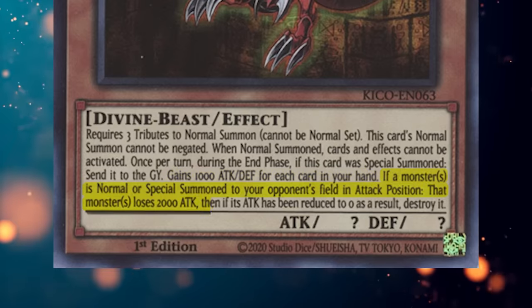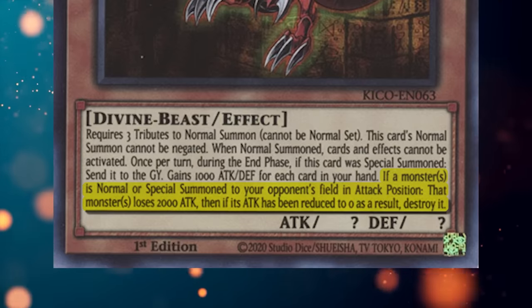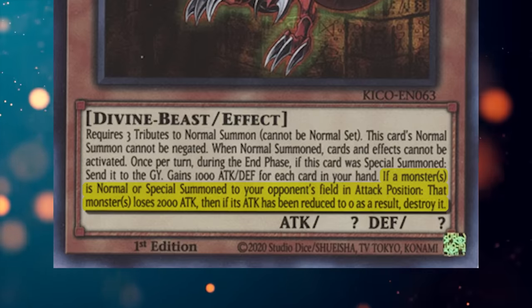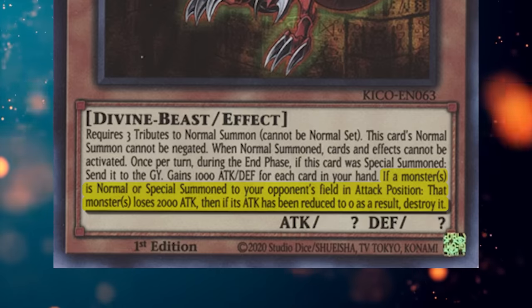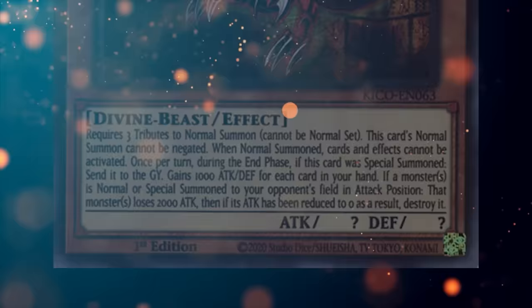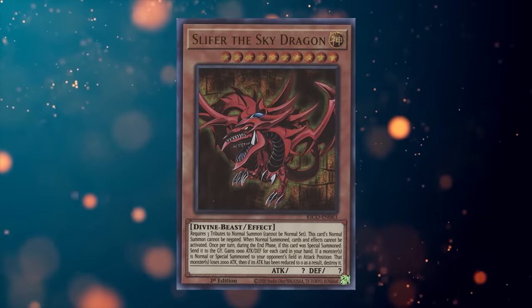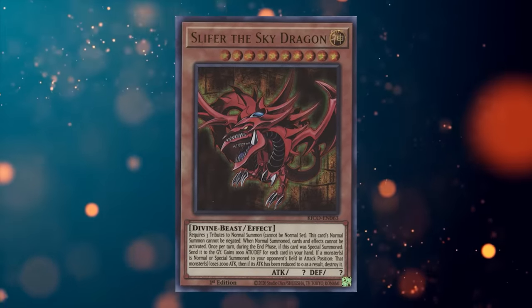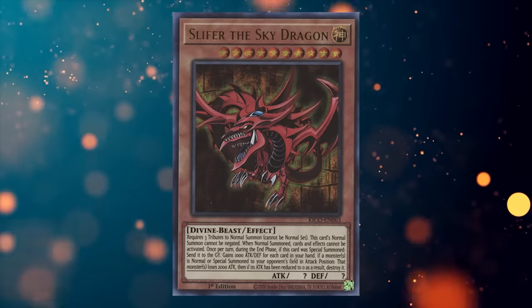If a monster is normal or special summoned to your opponent's field in attack position, that monster loses 2,000 attack, then if its attack has been reduced to zero as a result, destroy it. In my opinion, this is the best effect on any of the Egyptian God cards. It's not an unbeatable floodgate because it doesn't negate the monster's effects and your opponent can still summon things in defense mode to play around it, but realistically it's a decent floodgate against a variety of matchups.